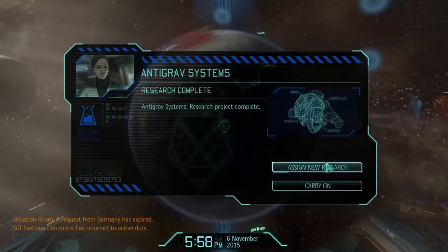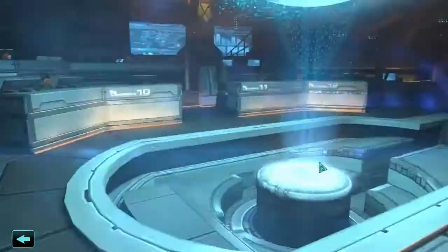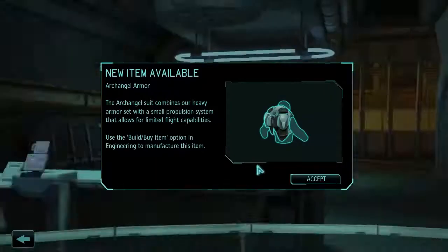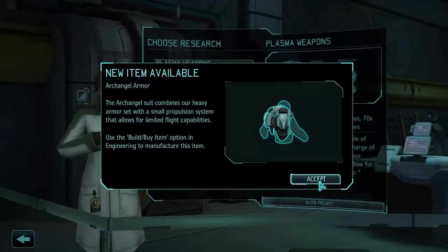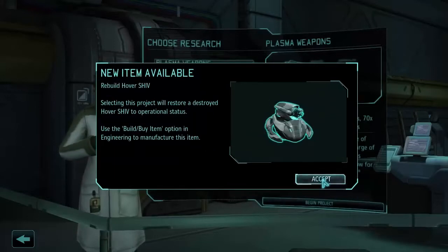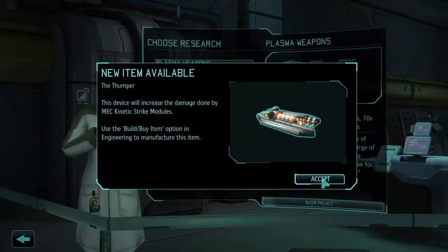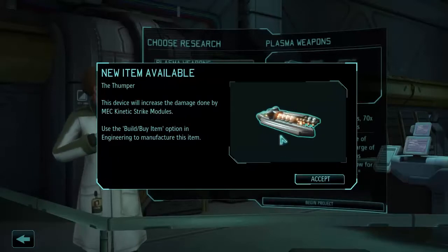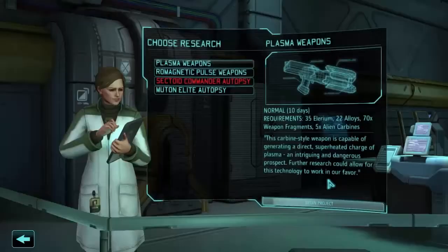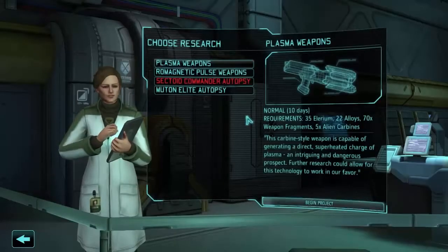Anti-grav systems are done. Let's assign some new research and see what's what. That gets us all kinds of things — Archangel armor, which gives us flight; Advanced Flight gives you more flight; Rebuilding Hover Shivs; Fuel Cells so you fly for longer; the Thumper, which is a Kinetic Strike Module damage increase; Hover Shiv Construction. Seraphim armor is awesome — it gives you the Launch ability. Interesting stuff.